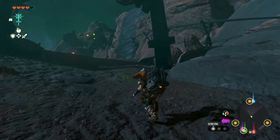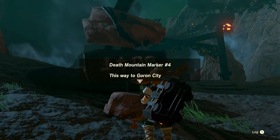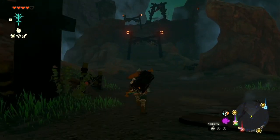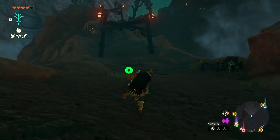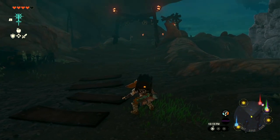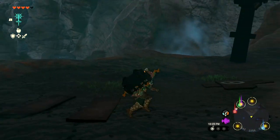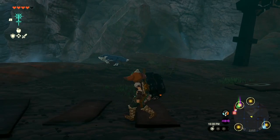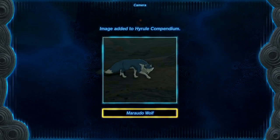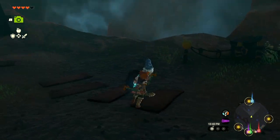I'm en route to Goron City. I hear that's the place to go if you want fire-resistant clothes. Hopefully they're not too pricey. So I'm on my way to Goron City — I get to go through Death Mountain. It probably would have been a lot faster if I'd attached a fan to the minecart. I hear a wolf — I think my horse is too far away. Let me get a picture of you, wolf.